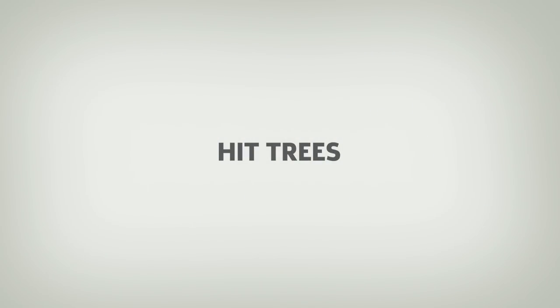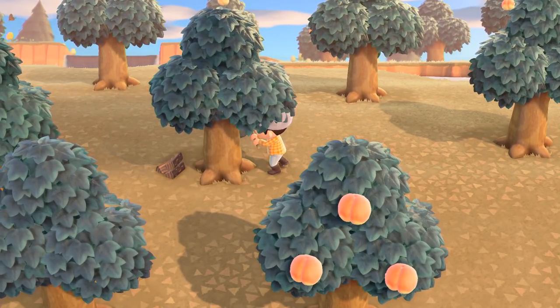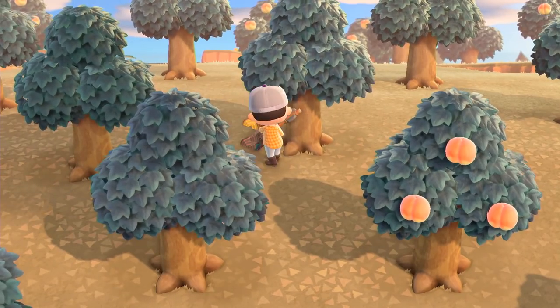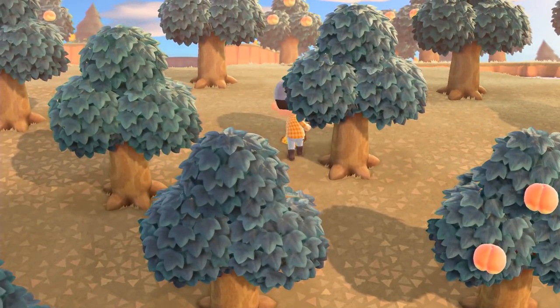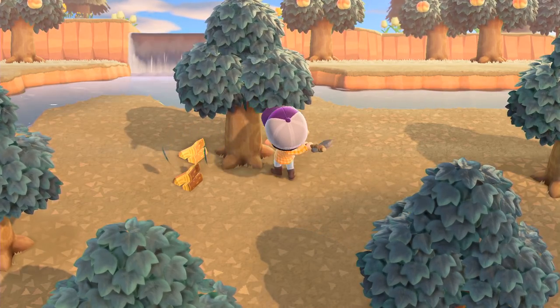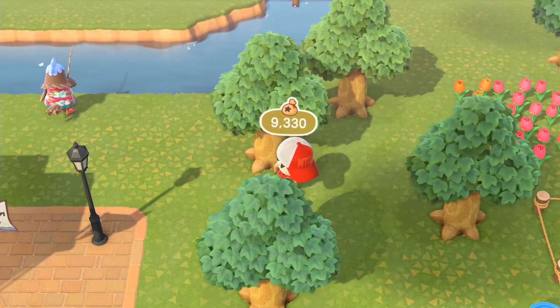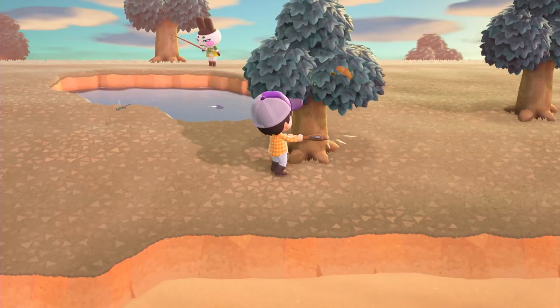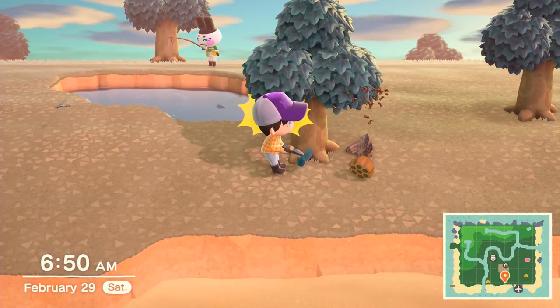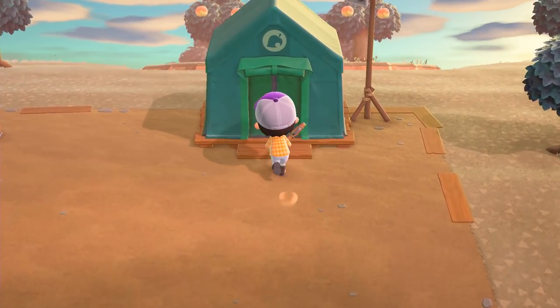Hit trees. You will need a lot of wood for crafting, and your island can only produce a finite amount each day. With a flimsy or stone axe, hit your trees each day. This should net you a good amount of softwood, hardwood, and regular wood without cutting down the whole tree. While you're at it, you might as well shake trees too. Occasionally, they'll drop furniture or money, or, if you're unlucky, a wasp's nest. However, wasps do sell for 2,500 bells apiece, so you might want to get your net ready.